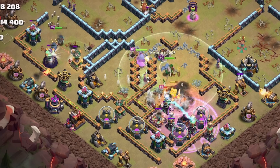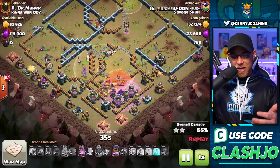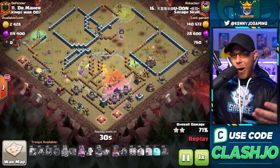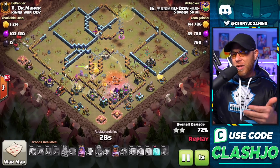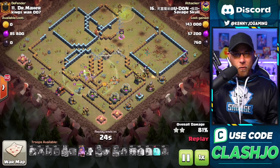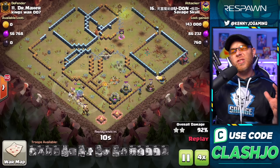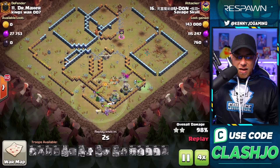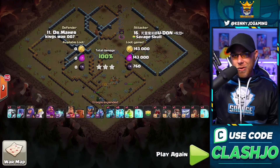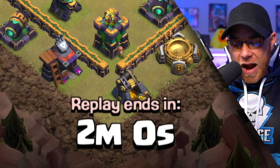Archer Queen locked on to an Inferno Tower, Barbarian King locked on to the Town Hall taking it out, and then you're going to see hidden Teslas — all we got left here is hidden Teslas and the Expo. Royal Champion flanking in, her ability is going to get used, we still have an Archer Queen ability, and he's more than likely going to have a swag free spell — there's really no use for the free spell at this point. Outstanding pathing of the Log doing damage to serious defenses, and just amazing to see the Electro Titans already being used.